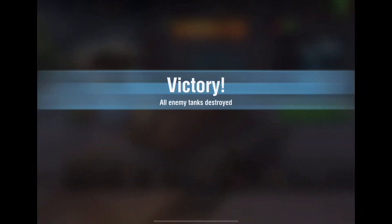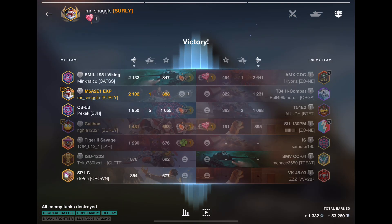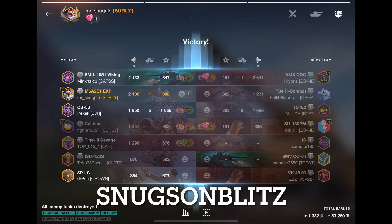You're going to have games where you do well and games where you don't really do well. Only 2,102 damage, but our team did not fall apart, which was great news. They just weren't able to really take advantage of their hull down capability. Anyway, that's all I got for you today. I'll see you tomorrow — Snugs on Blitz out.